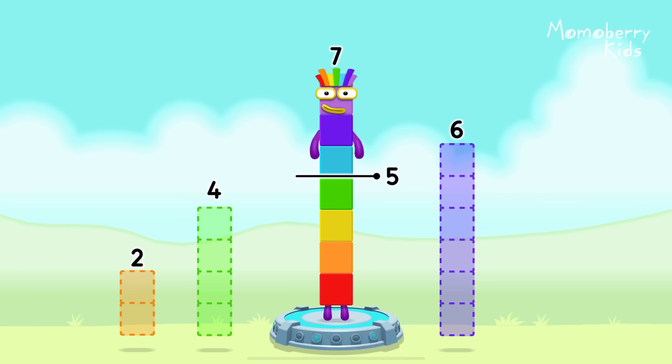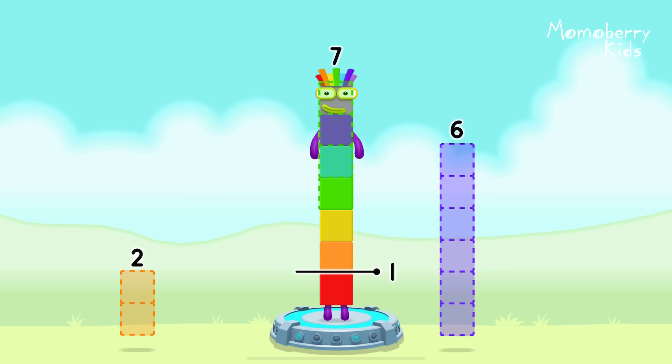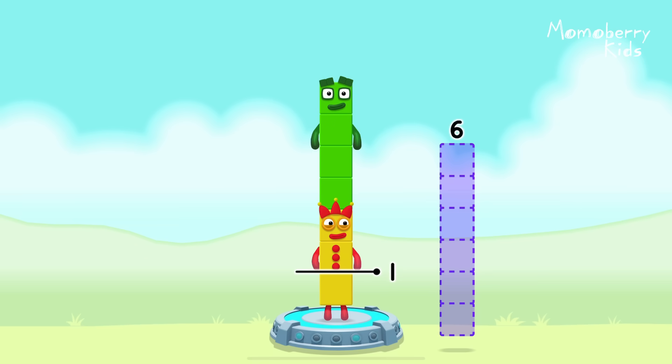Take number blocks away from seven to leave one. Drag an outline onto the middle to take a number block. That's right — seven minus four minus two equals one!